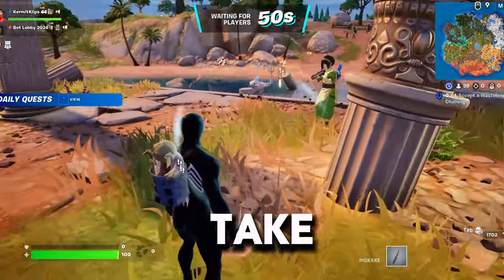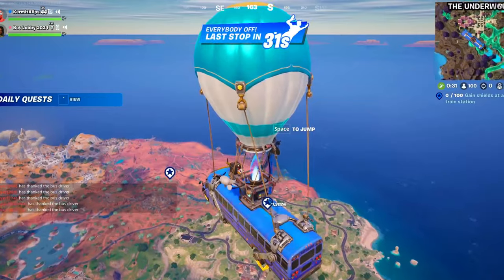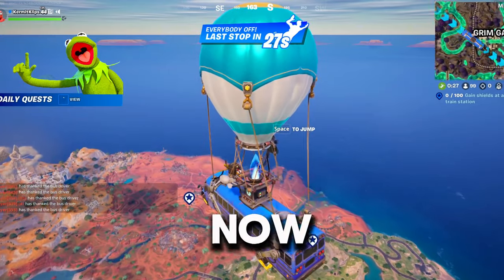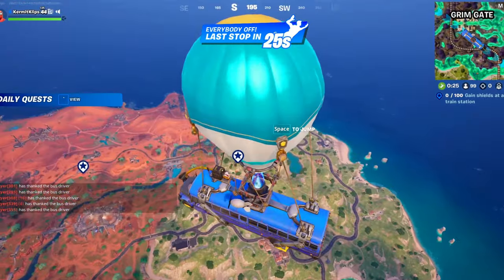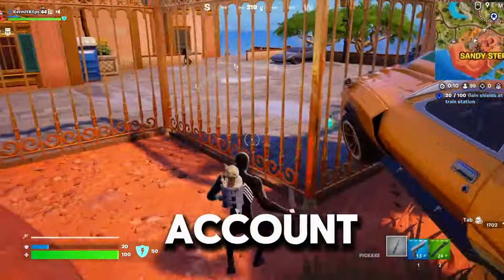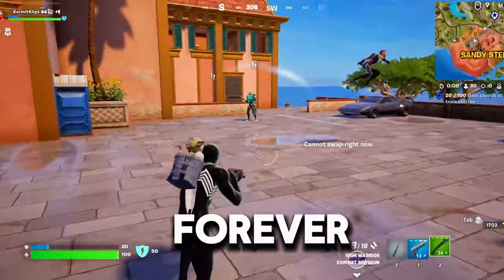The real trick here is take your second spare account and leave the party. Notice they just left the party — now I'm in the lobby full of bots. As long as you never allow your bot account to get above level five, you can do this forever, every season.